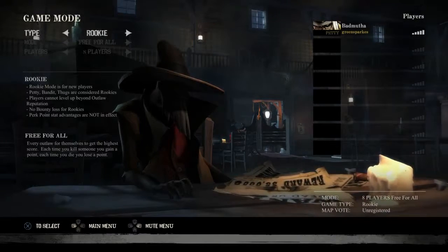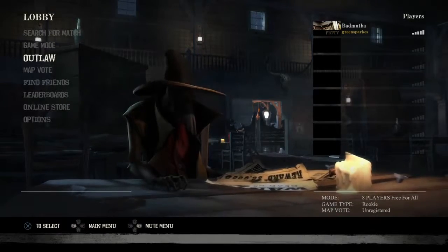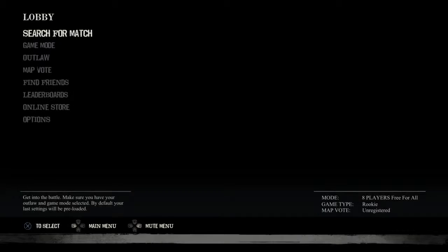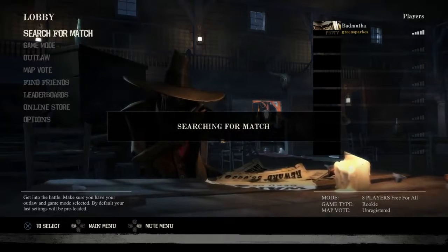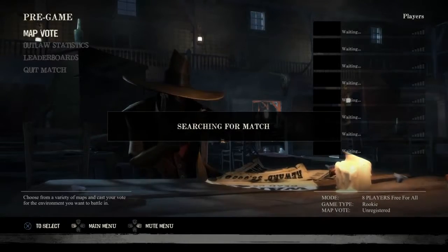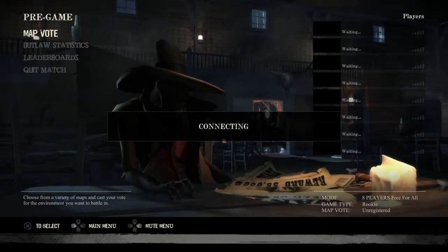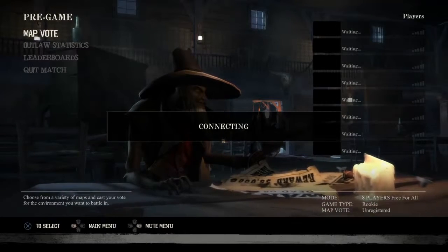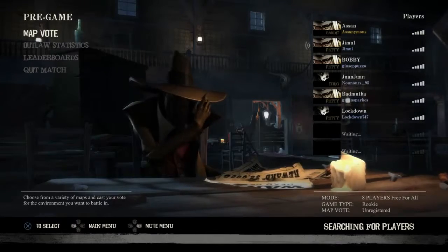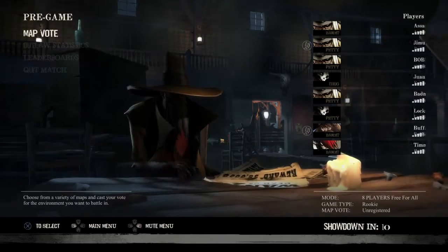It looks like this is multiplayer only — lobby, search for a match. It shows my outlaw status. So you can only play multiplayer — interesting. Okay, so we're searching for a match, and we're waiting, and we're still waiting. Nice animation though, I have to say. Some good graphics here, good lighting.